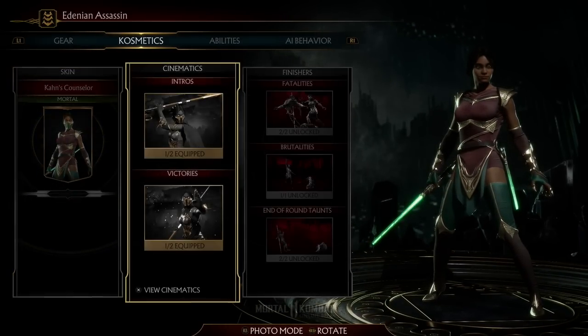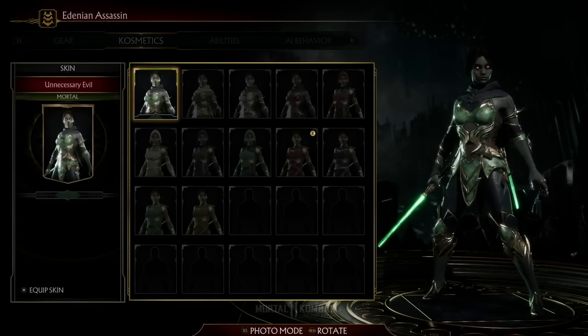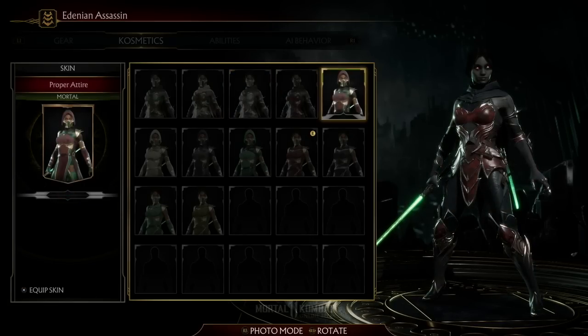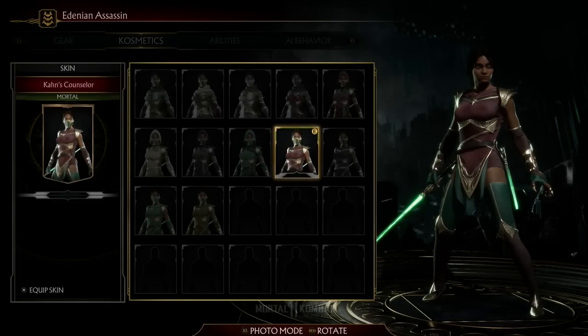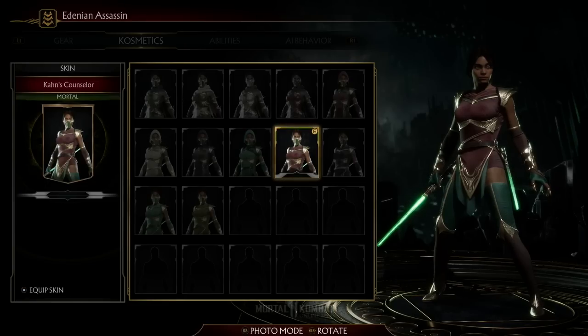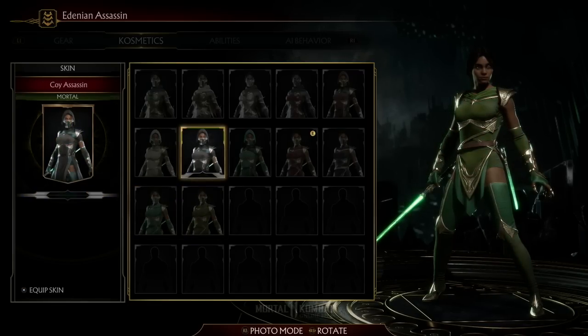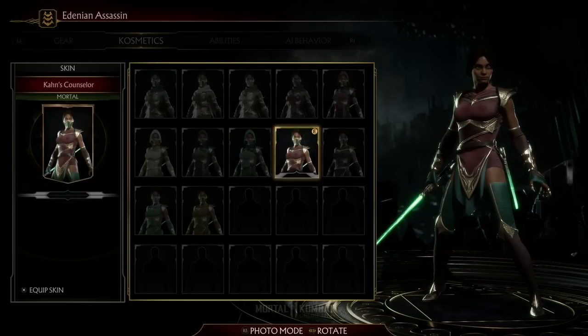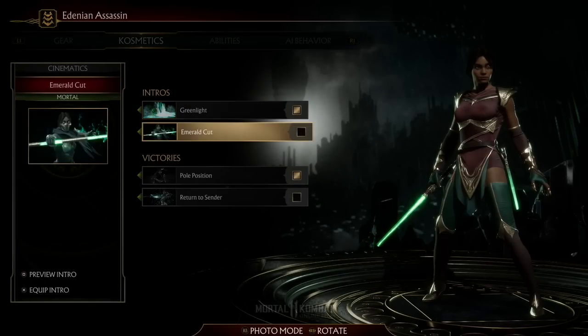Now let's go to the kinematics. Wow, she looks really good. We have all the options here. The Revenant Jade looks good but I don't like the gray color — she has to show the hair because she has really beautiful hair. She looks like a mixture of Native American and African American, like a Latina. This one is the best — I'm going to choose it.